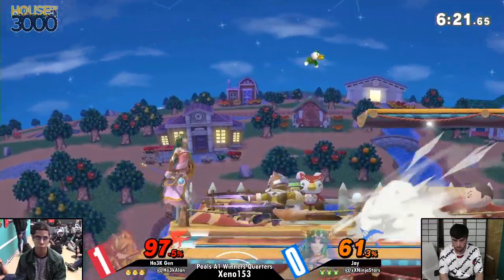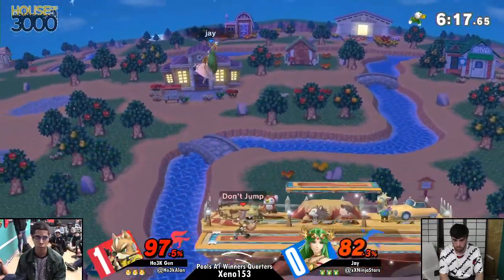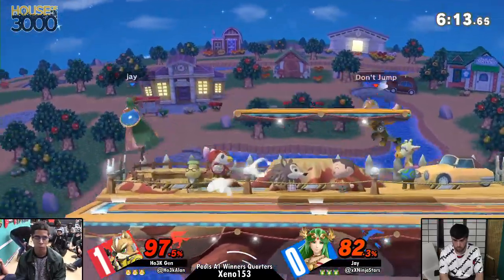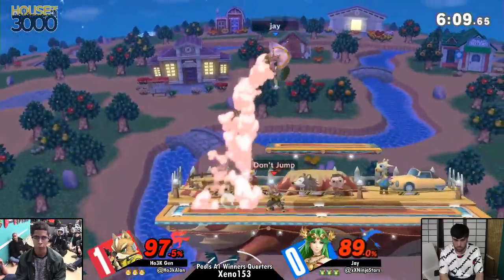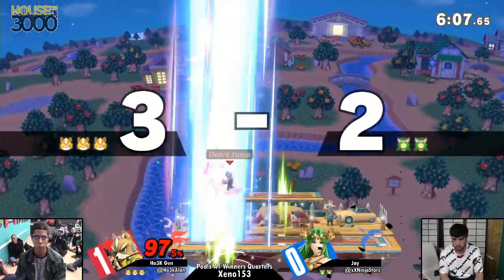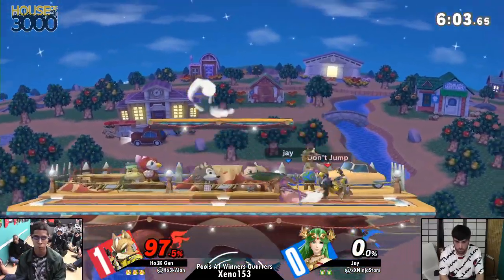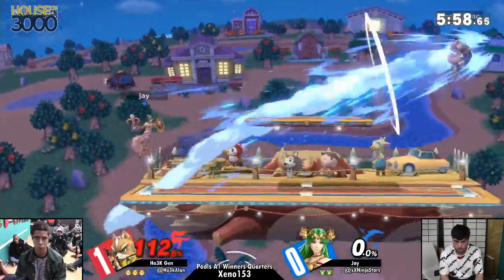That was a tricky crossup there — even I would have fell for that. Just a fair. J's going to jump high — he has no more resources. J didn't capitalize on that. Jen is so patient in advantage. He just dash tagged him, stood still after the dash tag, waited for him to jump, then chased his jump with up air. It's really good stuff.